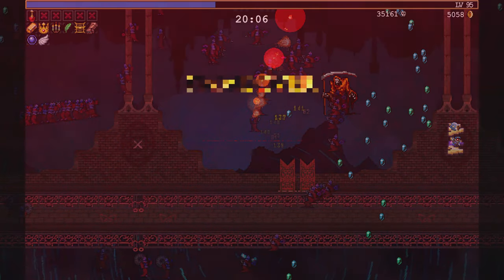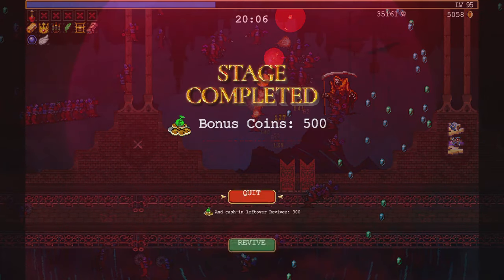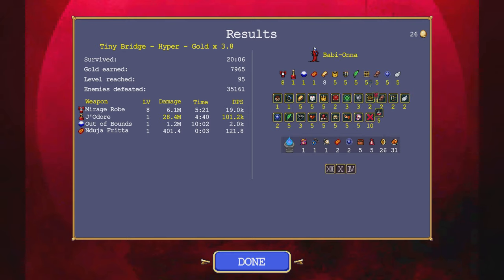Wow, you actually found me — that's weird. Anyway, that's Tiny Bridge down. Mt. Moonspell is coming up in a sec — 28.4 million, but not exactly the best map for it.